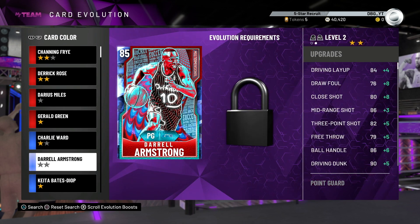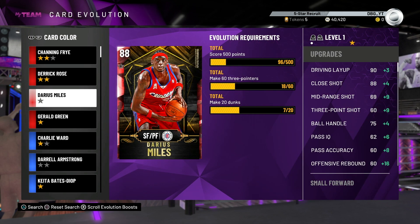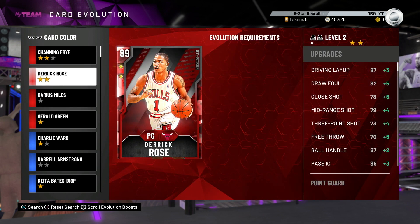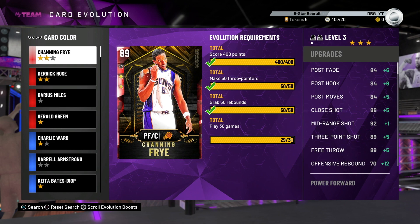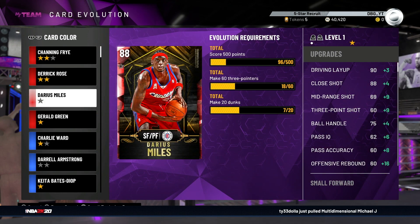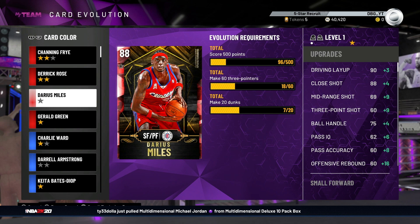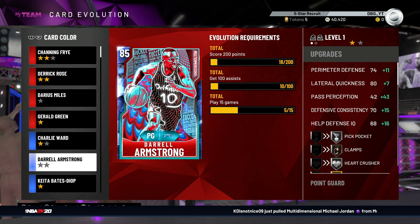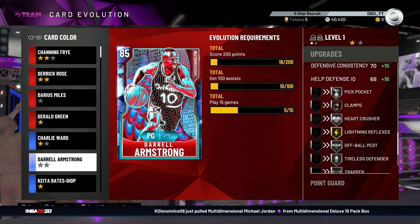Evolving cards and flipping them is a fairly easy way of making MT, especially with how good Daryl Armstrong is. He's going to be so expensive as an Amethyst. One player we're about to get to Amethyst is Channing Frye - I need one more gameplay with him. I got the 400 points so quickly in about 15 games, then 50 rebounds took until about 22-23 games. Darius Miles I'll eventually get upgraded - you need to hit 18 threes in one game with him, which I can do in four games, I just don't like playing rookie dom.